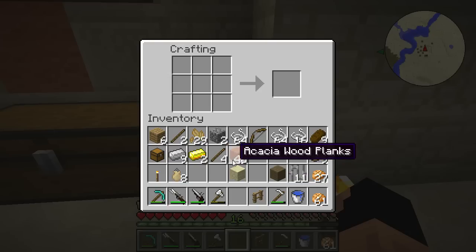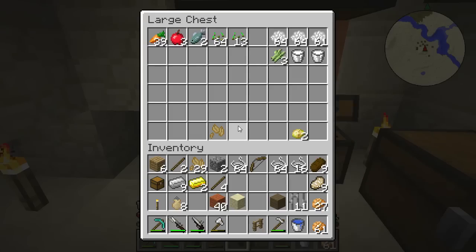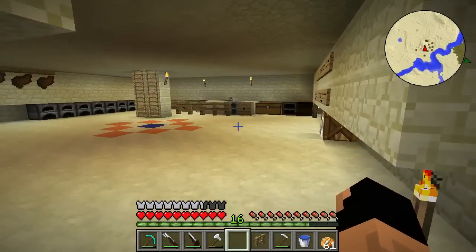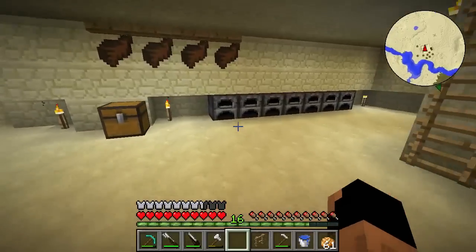Now we need to make the controls so we can see our speed and everything, and that is crafted using paned glass. So we are going to need some sand — we need six pieces of sand so that we can cook them and then turn them into paned glass.